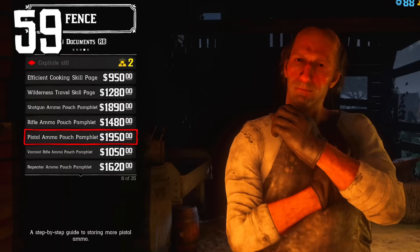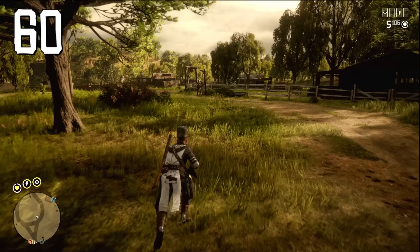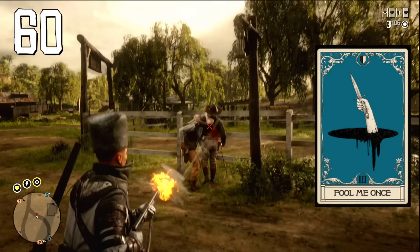If you want to carry more regular ammo, you can purchase pretty expensive pamphlets at the Fence for each weapon type — one for pistols, one for rifles, one for shotguns, and so on. This allows you to carry twice as much regular ammo. Also buy the upgrade ability card Fool Me Once — it's equally good in both PvP and PvE and significantly decreases damage taken in tough fights.